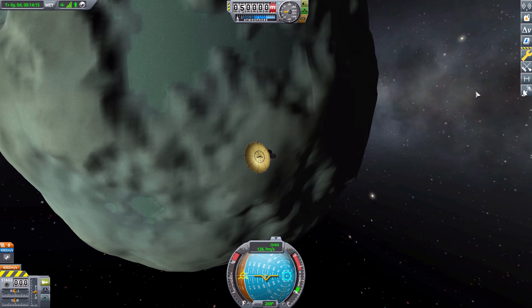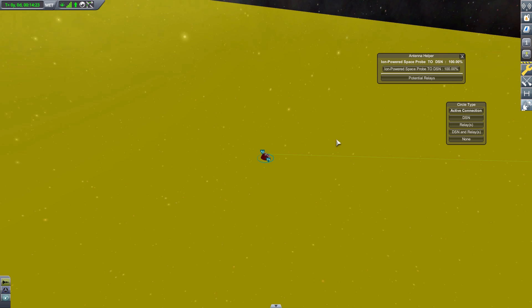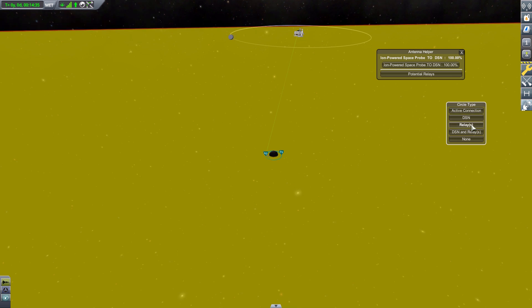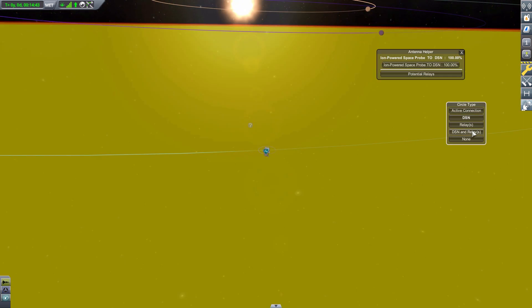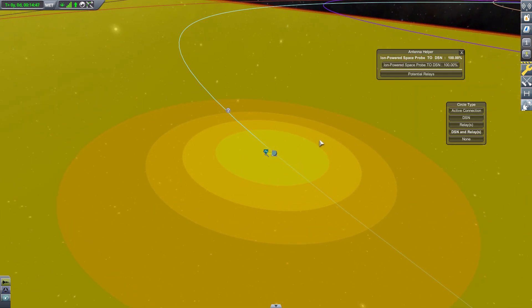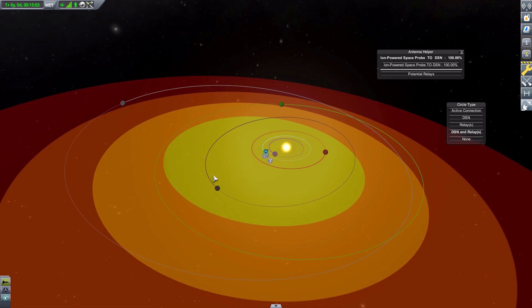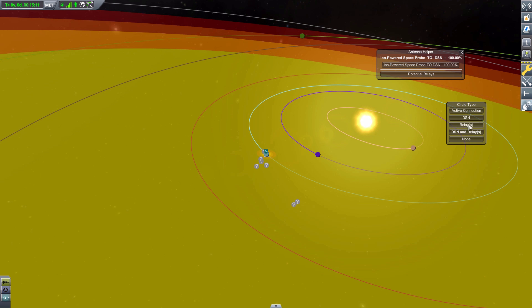Finally, in the map view, we have the Antenna Helper button again, giving a similar visual to the tracking station but combined with the in-flight UI. You can check active connections, DSN, relays, DSN and relays together, or switch to none for the default view. In sandbox mode with the powerful DSN this may feel less critical, but if you add planet packs or whole new star systems, visualizing your connections and seeing when you're about to lose signal strength is a powerful tool.